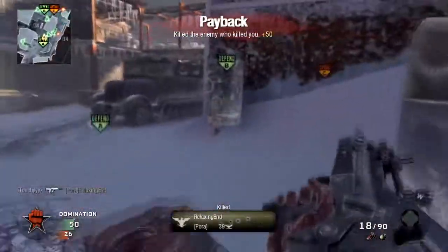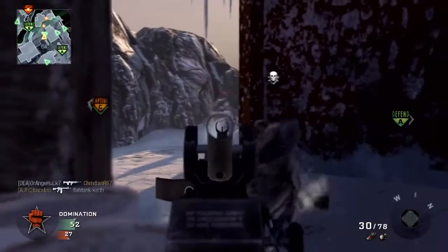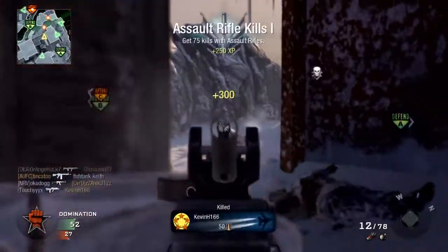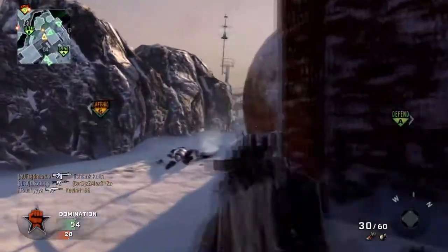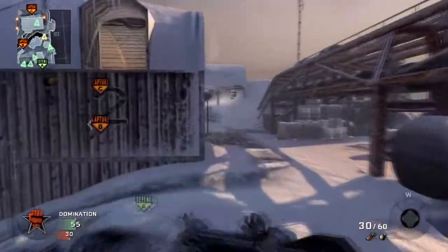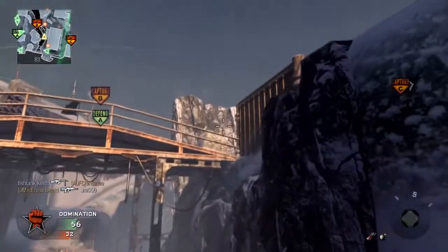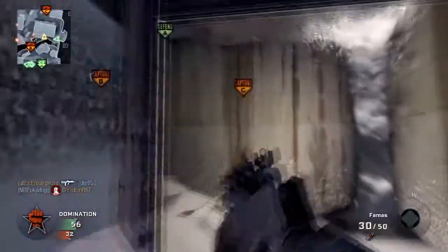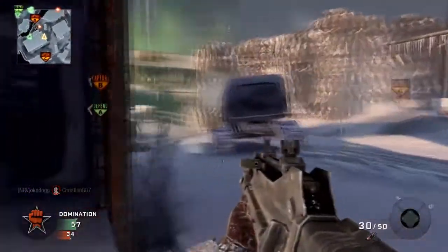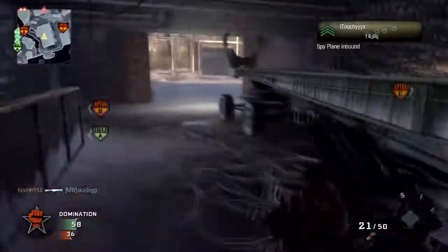We've taken B. The way we took B was the enemy took A and C, which turned all the attention away from B, and me and a teammate were able to jump on and take the flag pretty easily. There are two major spawns - one by A and one by C - but the spawns are spread out. You can push pretty far into the spawn without them switching. I think I do it two or three times in this game and we kind of have them locked down at A.